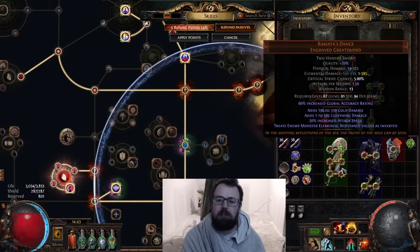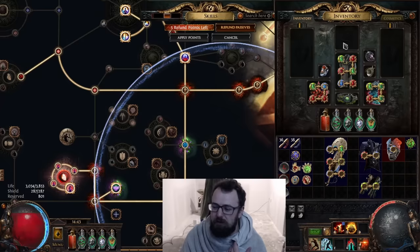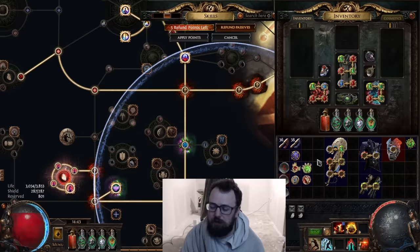One weak side of this weapon is its very low base crit, so it pairs nicely with something like a Slayer, or you'll have to fix elemental crit another way, like with brittle. For myself, I'm doing a lucky crit 'dance with death' build and leaning into Volatility support. There are some workarounds for the crit — you can fix it in various ways depending on how you're building your character.